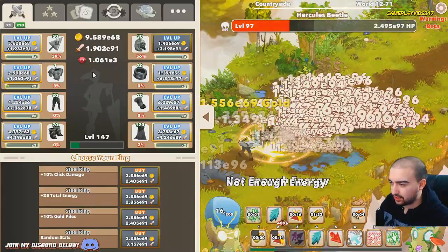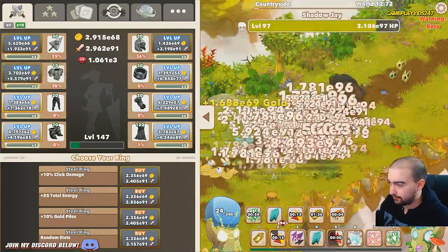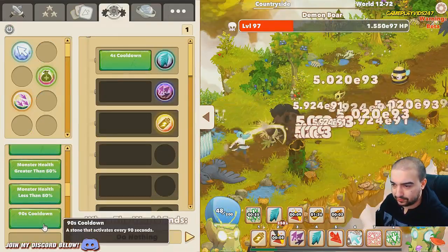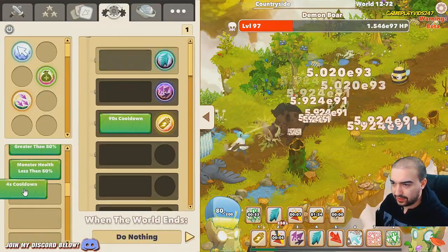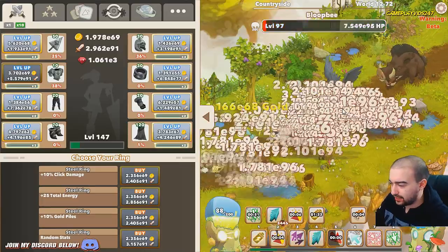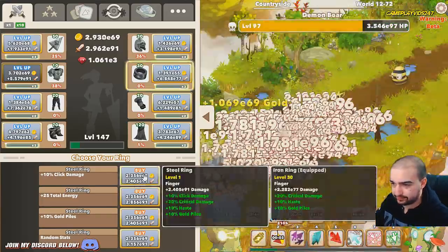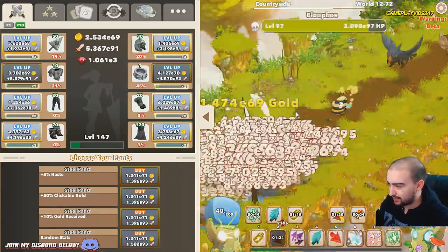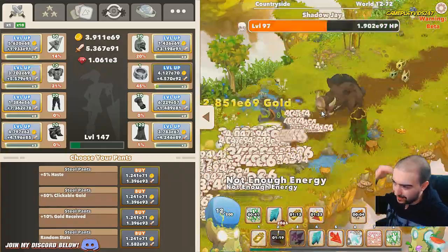I was thinking why is my energy so low, but then I realized energize is actually off - I keep forgetting to turn it on. I'm going to use the automator to keep energize active for me instead of big clicks. I keep literally forgetting about energize, so we'll make the automator play for us in that aspect at least.